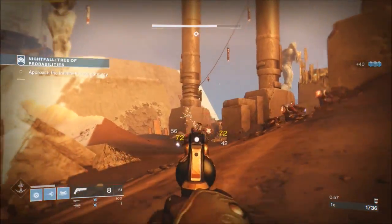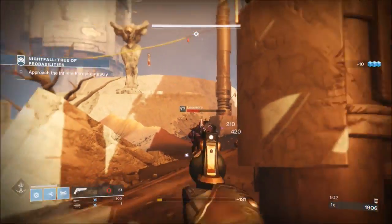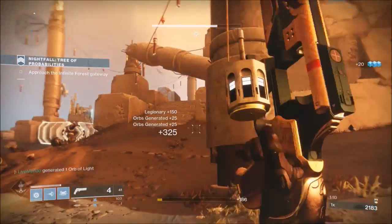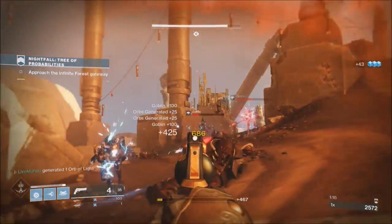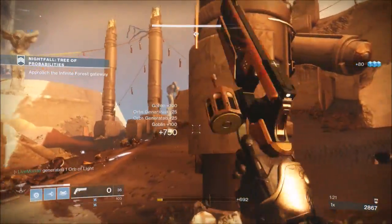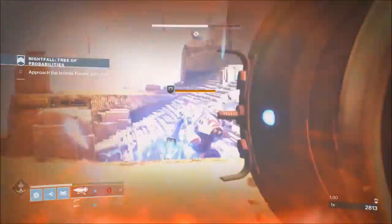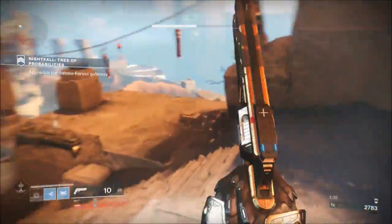For anybody that doesn't know, new Nightfall changes came in this week. Once you complete the normal Nightfall, you drop the Tree of Probabilities emblem and a Nightfall challenge card. The challenge card is for the Prestige Nightfall, and basically you can apply modifiers — score modifiers, power modifiers, and a singe. Power modifiers is a handicap, so you can handicap yourself up to 40. So basically if you're a 335, you would be a 295 for that Nightfall.